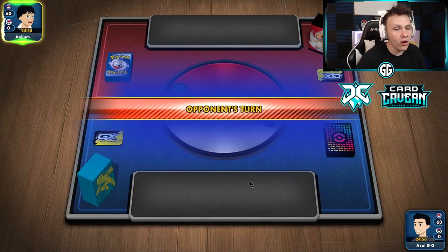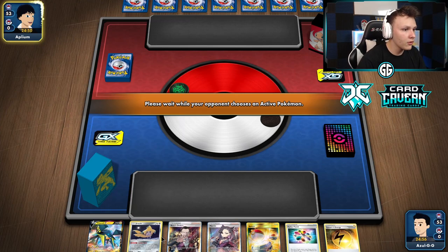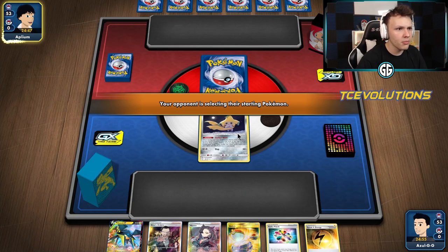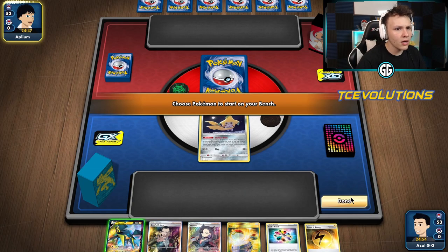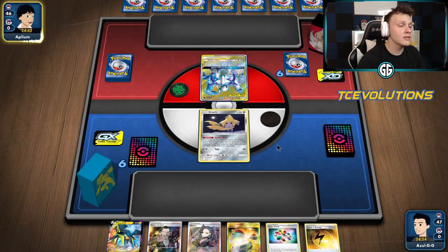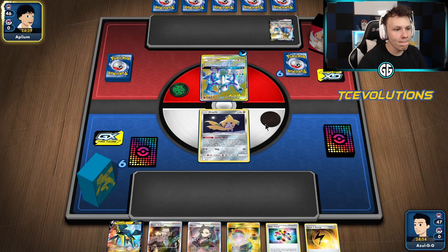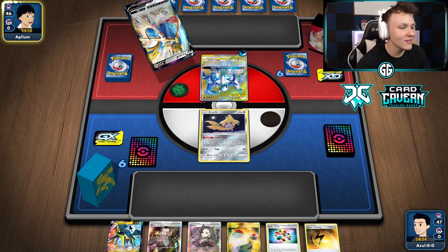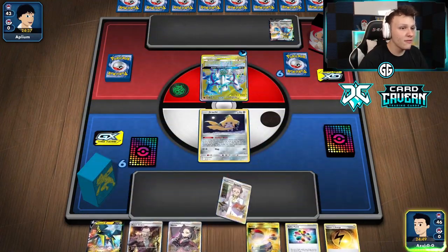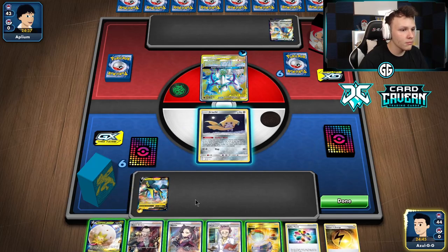Getting into another one — our opponent did win the flip, they're going first, but that's what we want — we want to go second. Opening hand is pretty good: got a Vika Vault, got a Jirachi start, Speed Lightning for the Vika Vault — not too shabby. We're up against ADP Zation. This matchup is pretty close from what I've played. We're going to hopefully get that Paralyzing Bolt on the ADP and then knockout on the following turn, then we'll need a follow-up for Zation.